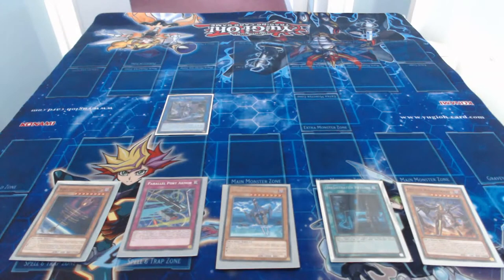The first recommended monster is World Legacy Lance. World Legacy Lance is near the trap card Parallel Port Armor, as you can see on the screen — just on the right-hand side, next to it you can see World Legacy World Lance.